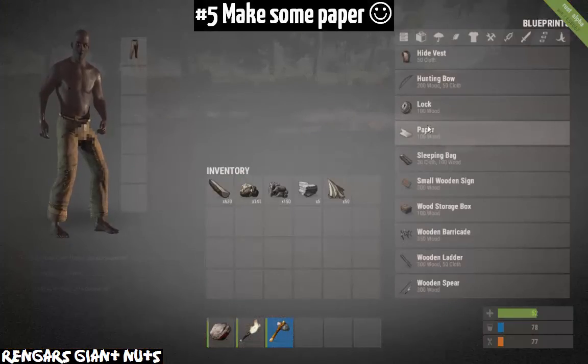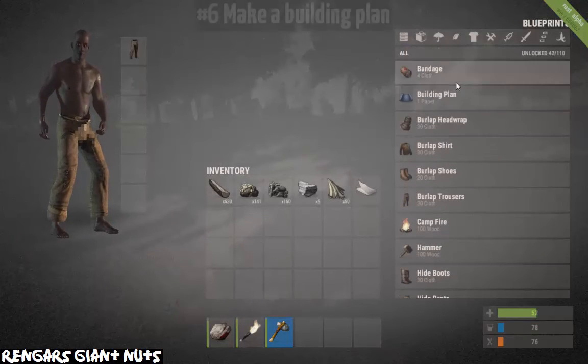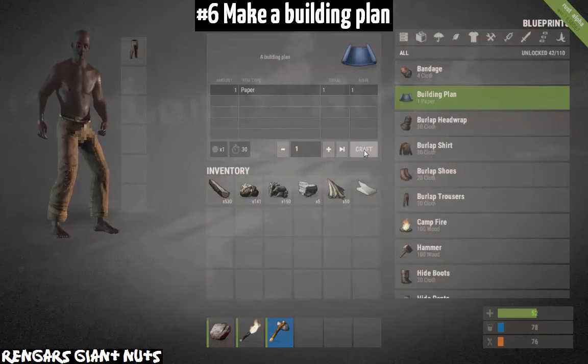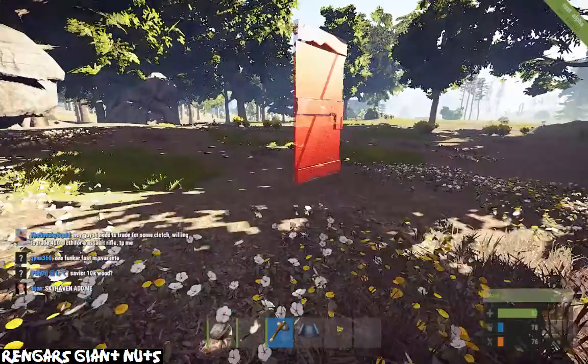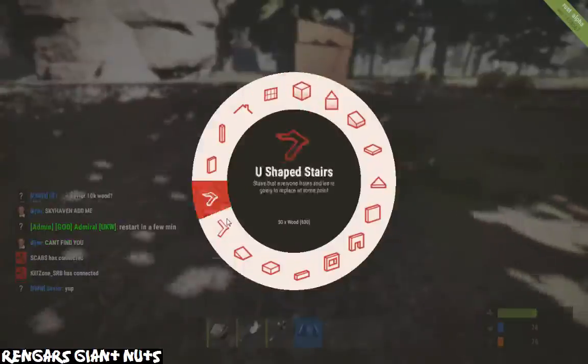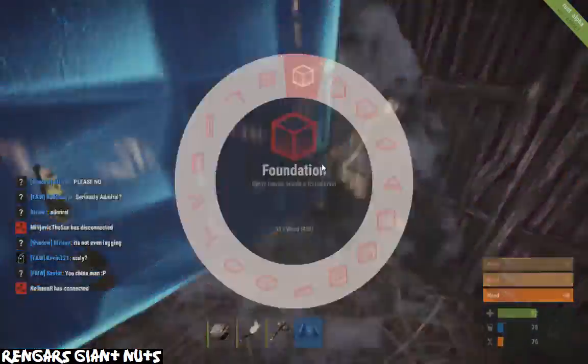Number five, make paper. That's pretty much it, can't really go much more into that. Number six, get a building plan from that paper. That is going to be essential to your base building in this game — you need it so you can start to make your base and develop further.